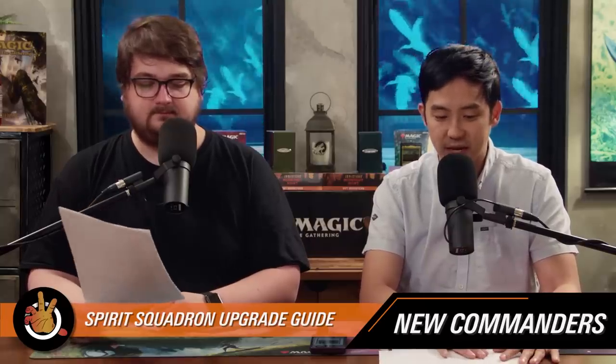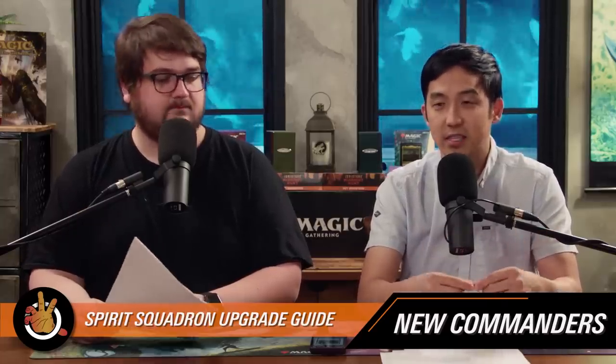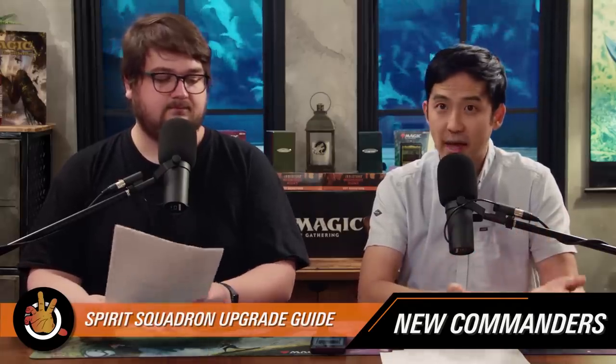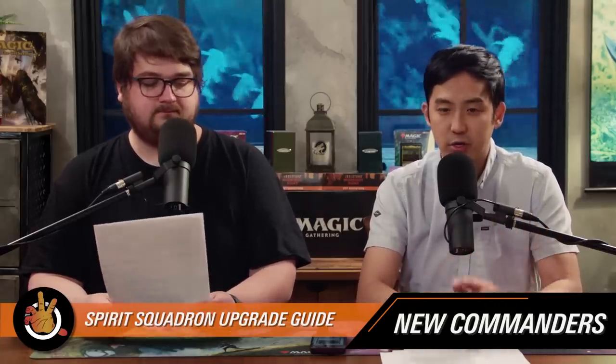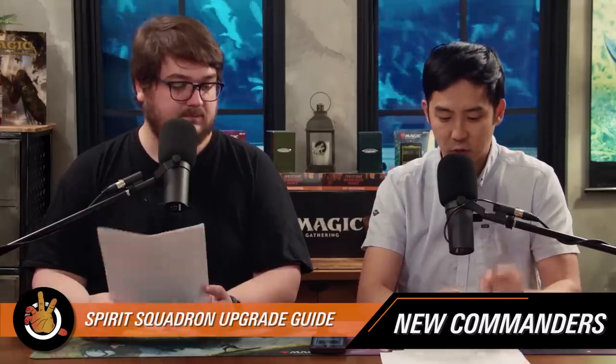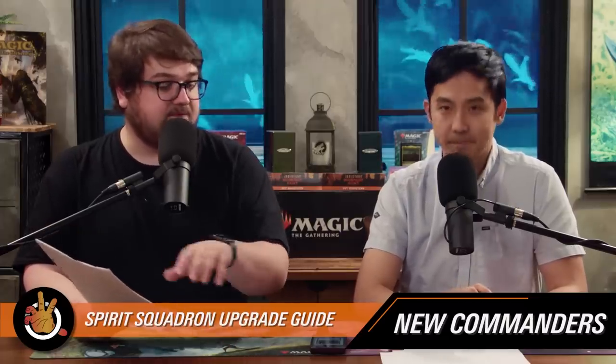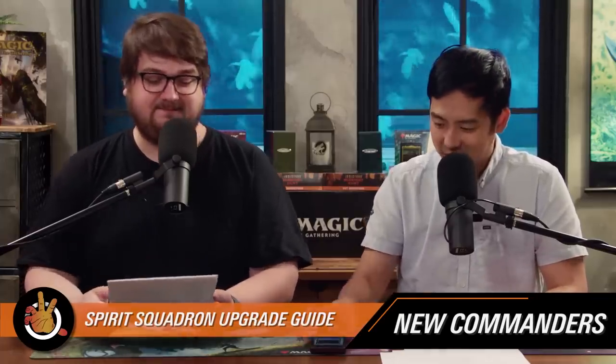The final two commander potentials are actually a partner-with pairing — something we see in both of the new precon decks. Partner-with means cards that specifically say partner with another card, and you can have both as your commander. Partner-with commanders do NOT work with other cards that say partner generically — they are specifically tied to their named partner. If you cast one of these commanders, it tutors the other one from your library. They technically say 'draw a card' — just a very specific, synergistic card.